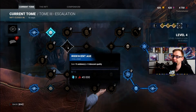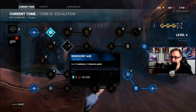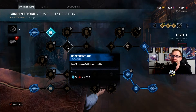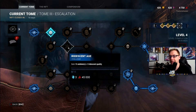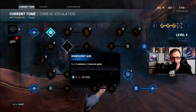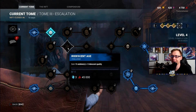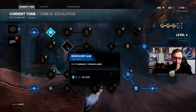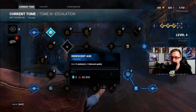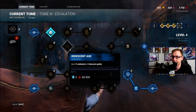Iridescent Age shows up all the time — earn 15 Emblems of Iridescent Quality. This little Entity Emblem means it's neutral, so it can be a Killer or Survivor perk. You should get this just by normally playing the game. The easiest Iridescent Emblem to get as a Survivor is Altruism — heal people, pull them off the hook safely. I'd recommend that. Otherwise, just playing the game, especially in a SWF squad, this shouldn't be hard to get. If you're a Killer, it's a little bit harder, but just play whatever role you're comfortable with and this should come naturally.